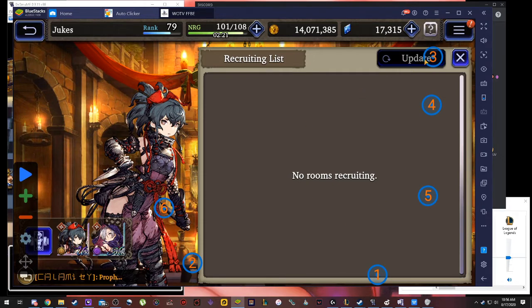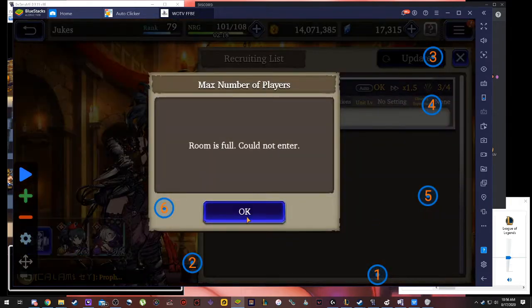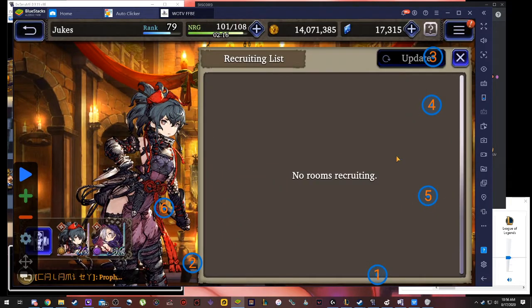Eventually the update button will be clicked, and then it'll find another room. That happens, and so on, until it actually enters the room.